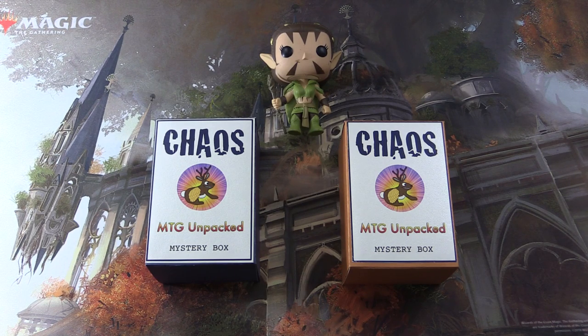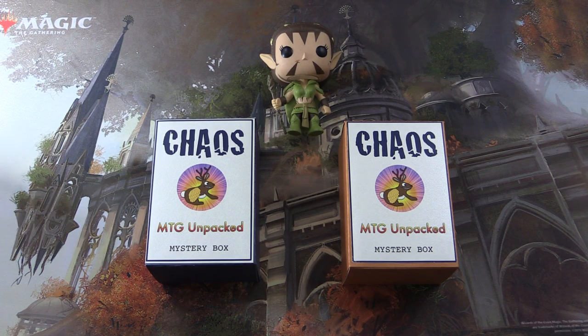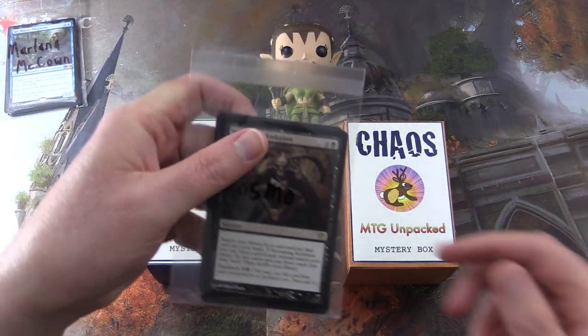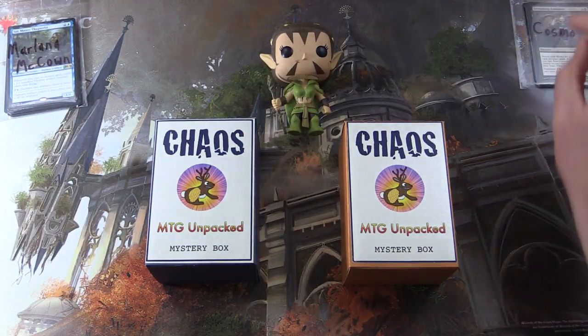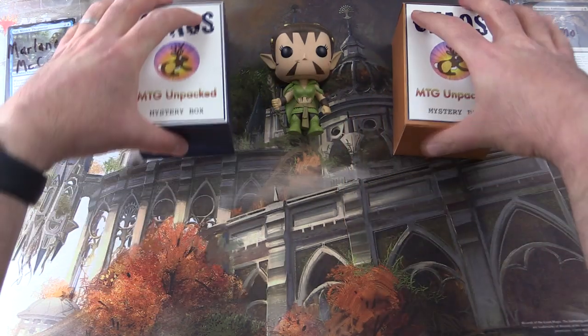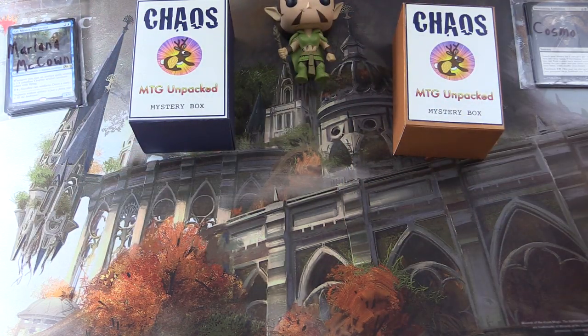It's time for a double dose of chaos here on MTG Unpacked. We have two MTG Unpacked Chaos Mystery Boxes for Patreons. So let's introduce the Patreons today — we have Marlana McCown and Cosmo. We're going to roll the dice and see who gets which box. And with me to do the pack blessings, we have Nessa here, so hopefully she'll get us the crazy pulls.